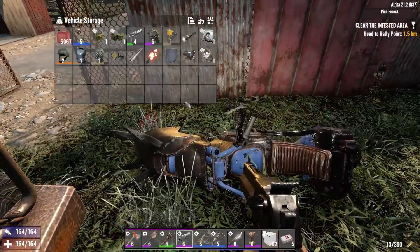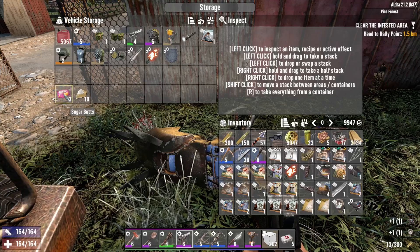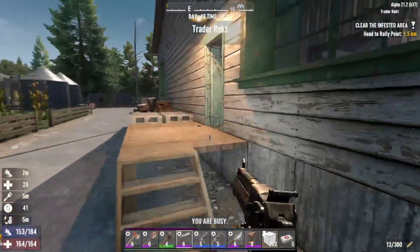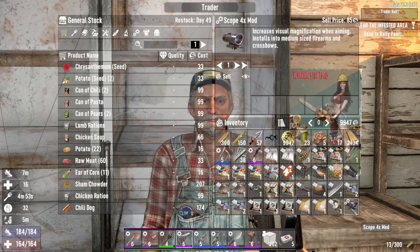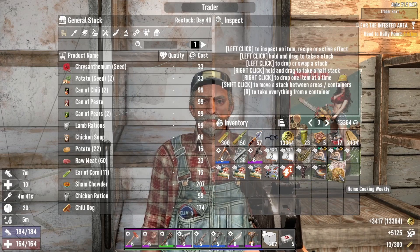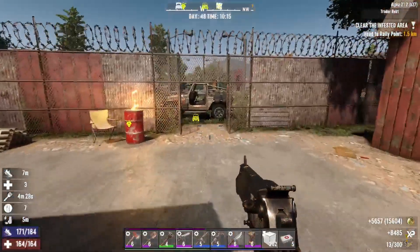We'll grab what we can out of here first to fill up - we are filled. We'll put this here and grab these. Make sure I got my 44 to get a better price. All right, make it snappy. Let's sell sell sell sell - all this stuff, all books I've read. I should have paid attention to how many coins, I think I had like 4000. Cha-ching, thanks buddy, I'll be back!